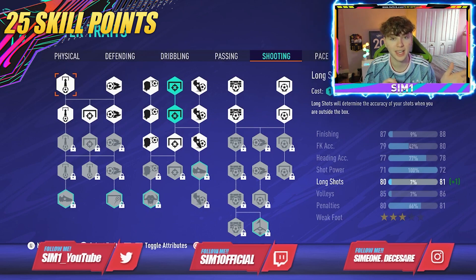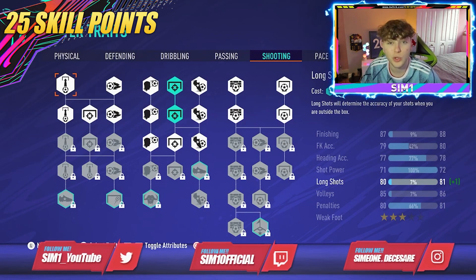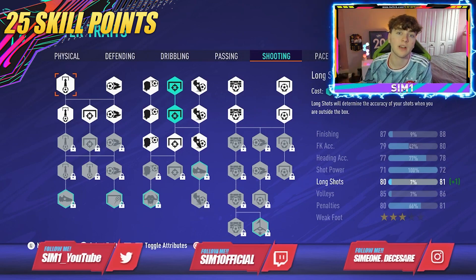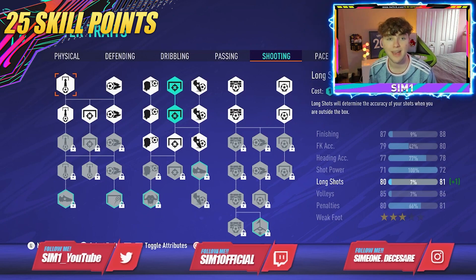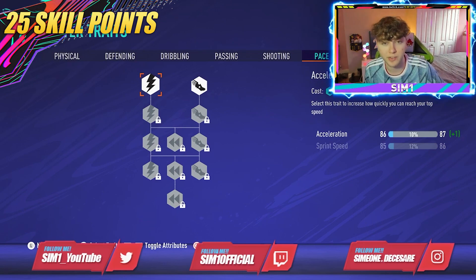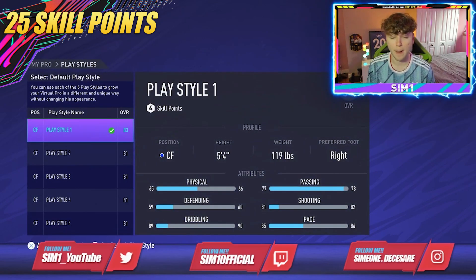With only 25 skill points, that's not enough to get a five star weak foot, which would really transform your build. For this meta we're just upgrading finishing — that's all you need. If you have more skill points as in the 50 or 75 skill point builds, we will upgrade the weak foot. For pace, we've put nothing on and we've still got 86 acceleration and 85 sprint speed.